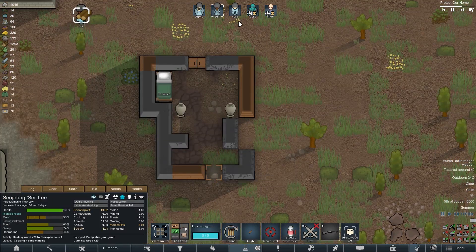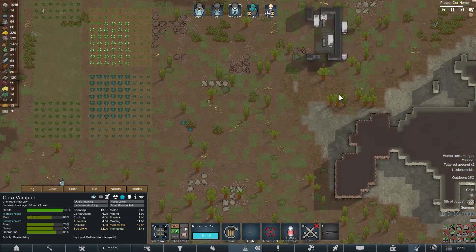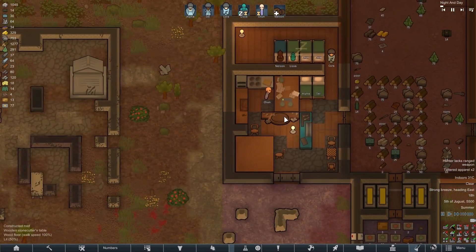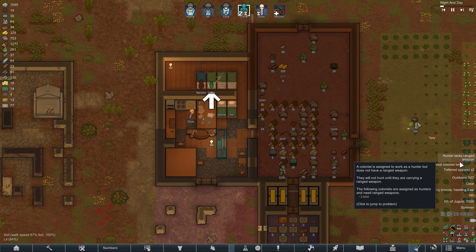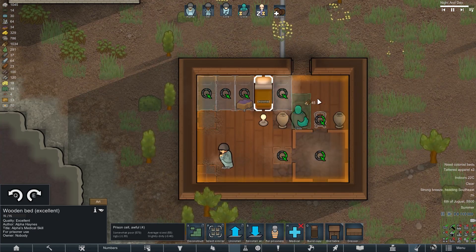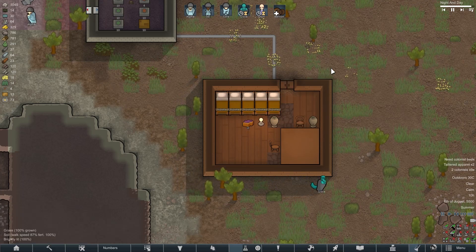It occurred to me that it would be good to build a prison where we could recruit new soldiers, so I did it. I received a request to accept a person suffering from abasia into the colony. I decided that it would not be a problem to feed this colonist until he recovers and can walk again, so I agreed to accept him into our ranks. I started to set up our prison and in the end it turned out pretty well. I hope it will have a good effect on the desire of our prisoners to join us.